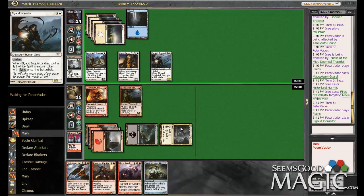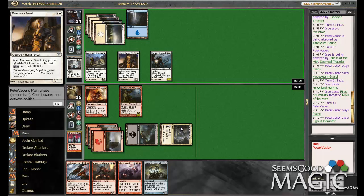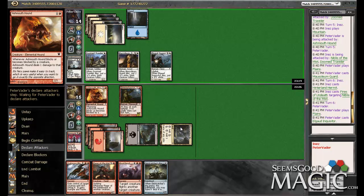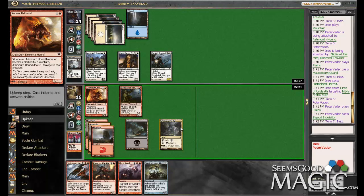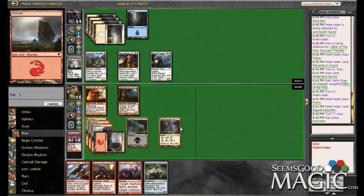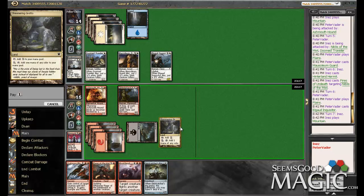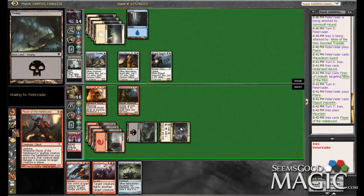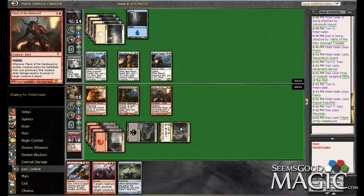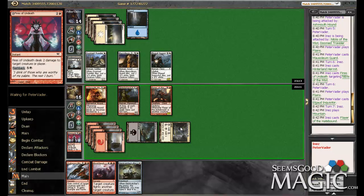Inquisitor. Wow, look at his board — he's just got an army of token producers. That's funny. Yeah, he's just going to chill now. Land, please. Thank you. Flare comes down. Nightbird's Clutches would be pretty spectacular right about now, especially with Traitor's Blood.